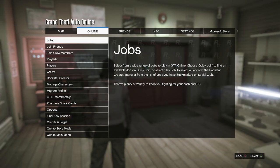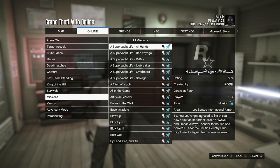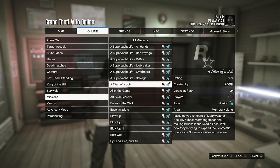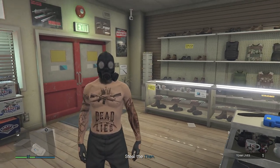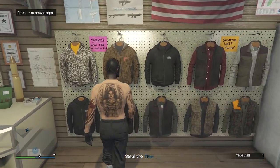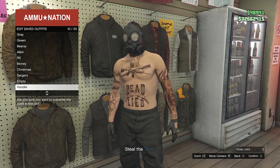Hit pause, go to Online, click on Jobs, click on Play Job, click on Rockstar Created, click on Missions, look for the mission called A Titan of a Job, and fully start up that mission. After you've loaded into the mission, you'll see that the peach plate carrier is not on your outfit anymore. Now go over here to the top section, hit Edit Saved Outfits, and save your outfit once again.